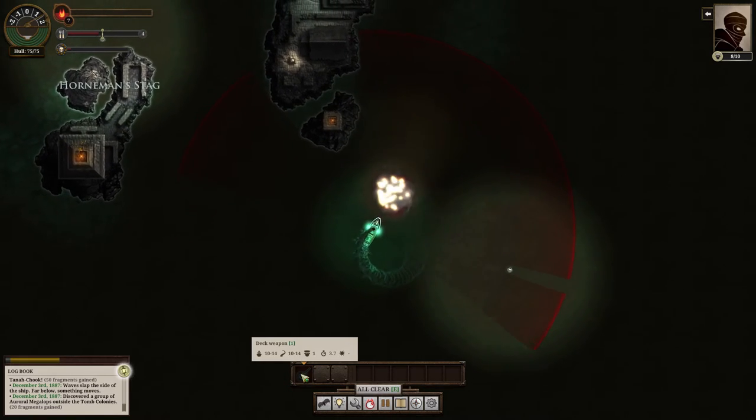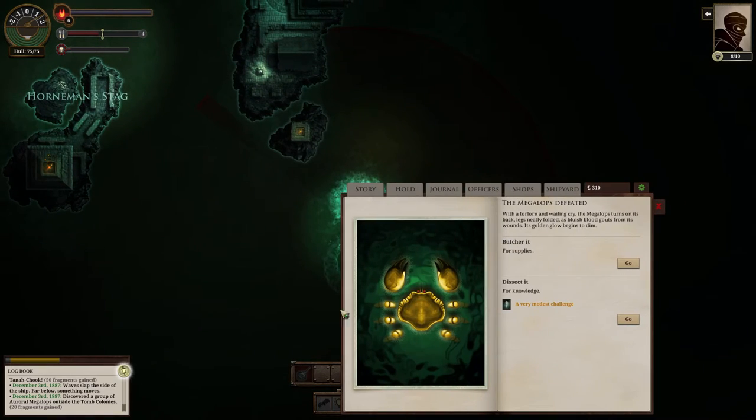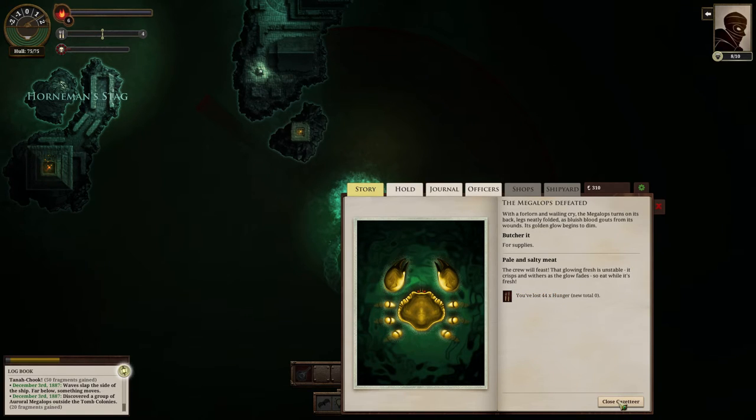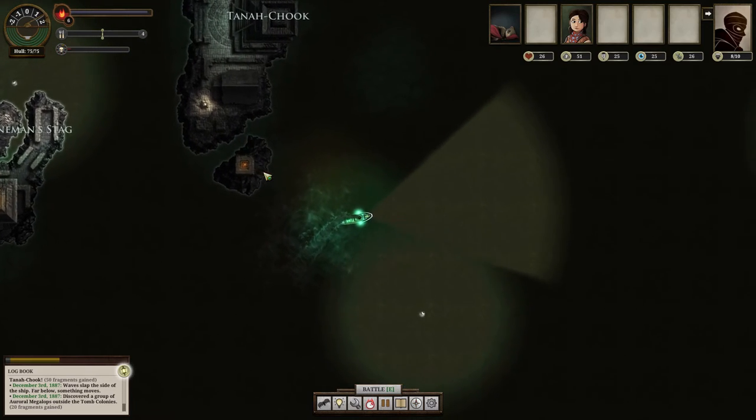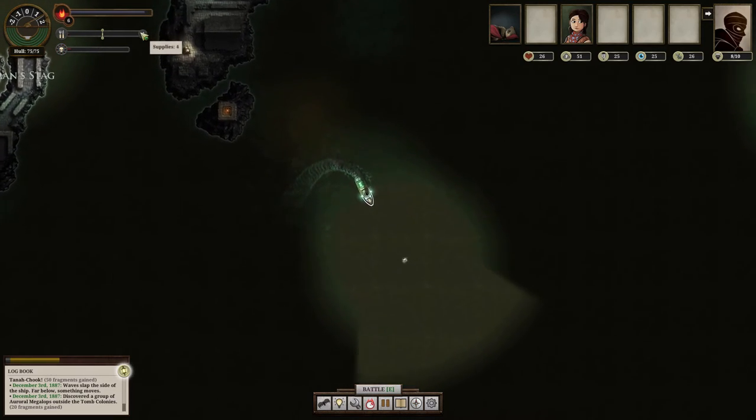There are more difficult enemies, but it just started so I don't want to take on anything difficult yet. After combat, I can choose to butcher it for supplies — which will feed my crew — or dissect it for knowledge. Because I'm a street urchin I didn't start off with very good knowledge, so I'll go ahead and butcher it for supplies. That'll save me some supplies.